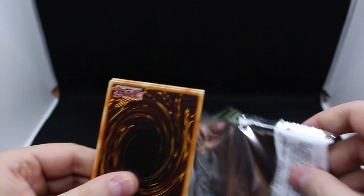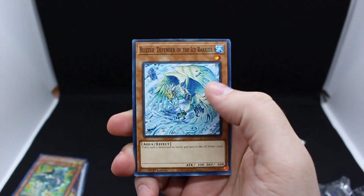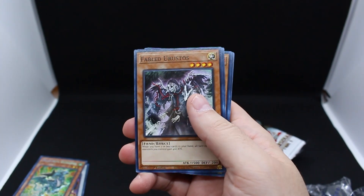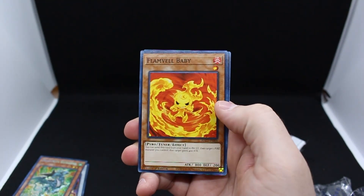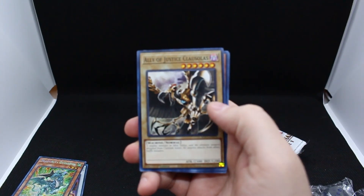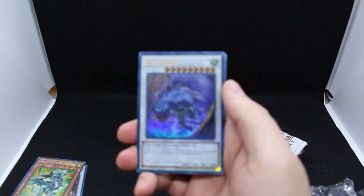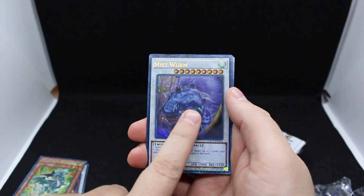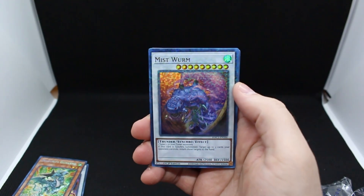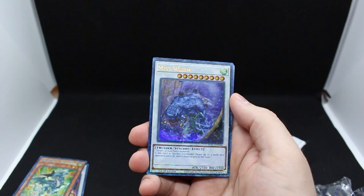Let's see what goodies we get. We are going for Skill Drain if we can get it. Blizz Defender, Ally of Justice Tori, Guardian, Fabled Arustos, Maturia, Ragweed, Flame Veil, Baby, Ally of Justice Omni Weapon, Ally of Justice Clausilus, Fabled Ganacia. And look at that — a Mist Worm! Wow, that has a weird texture on the front. I don't know if you can see it on camera — it's got like little dots. I guess that's the dual terminal finish.